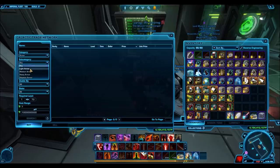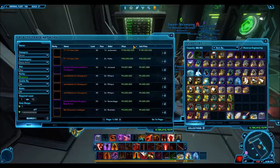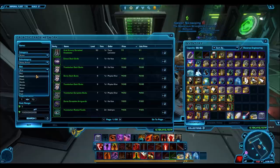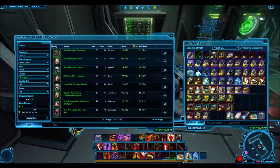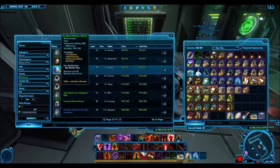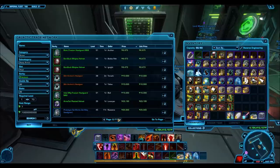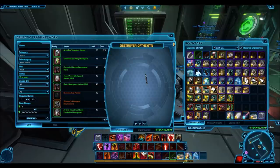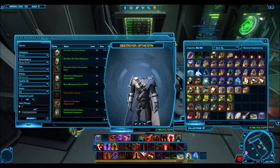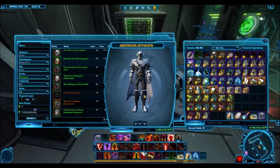Finally, a tip I often give: some really nice looking armor pieces aren't from the cartel market at all. If you jump on the GTN, sort by armor, go to head pieces, select green — the premium level — and click search, you'll find all these green level armor pieces that drop from mobs. They often go for throw-away credits, like 5 to 10k, so anyone can access these. They look absolutely amazing and I'd actually prefer using some of this stuff over a lot of the cartel market options.